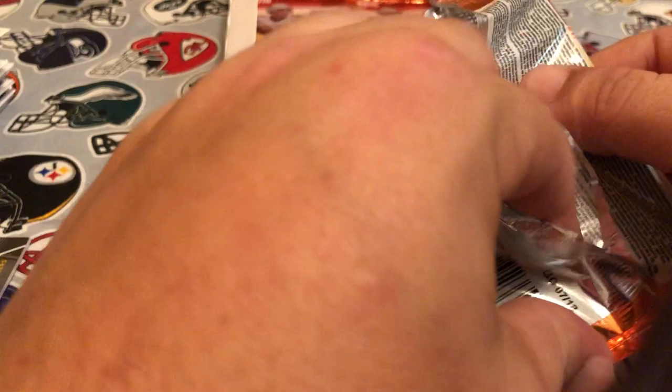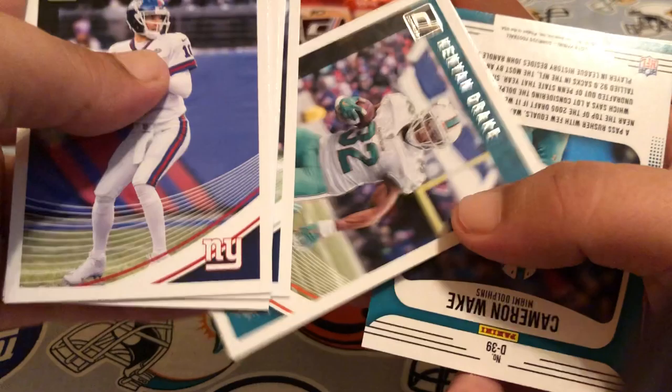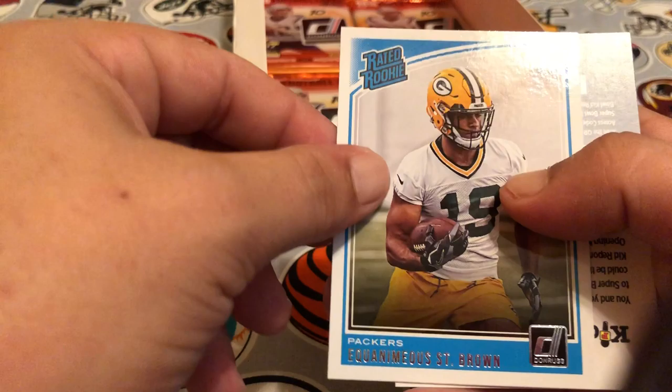Looks like we've got about six packs left, guys, and still haven't got that auto yet. I was hoping it was going to be that Sam Darnold — that would have been sweet. Pack nineteen: Eli Manning, Matthew Stafford, Daniel Sorensen, Will Fuller, Jacoby Brissett, Kenyan Drake. Cameron Wake Dominators. A little tribute of Khalil Mack — 1998. Vita Vea's our rookie and then Equanimeous St. Brown is our rated rookie.